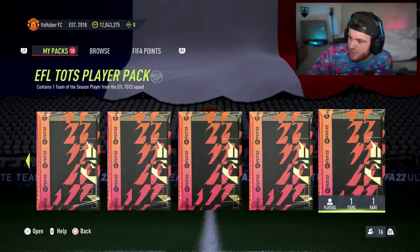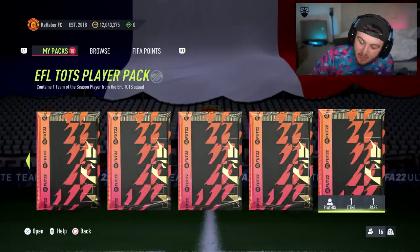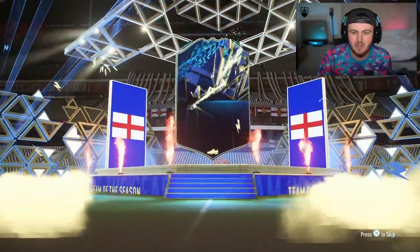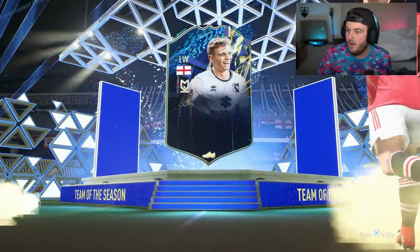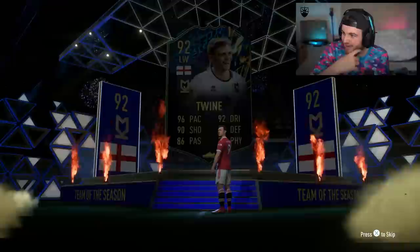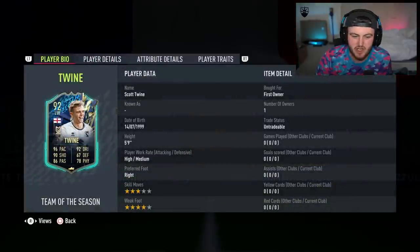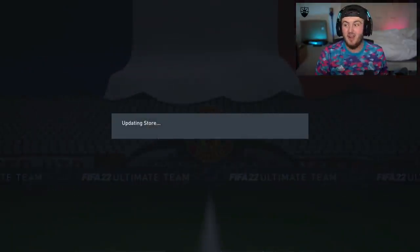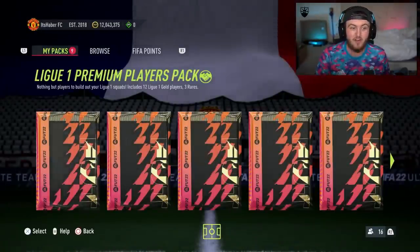Looking through the EFL Tots options: Mitrovic is a nice card, and then there's a left winger called Twine that's decent. Solanke looks decent, Wilson's alright, Keane's okay, and Jed Spence — I'd happily take a Jed Spence, apparently he's a Man United fan. We got Jed Spence! He's 157k. Him and Wilson are about 160k, then Mitrovic is about 200k. Why is this card so expensive with only three-star skills? I have no idea, but I'll take it. We got one of the better ones.